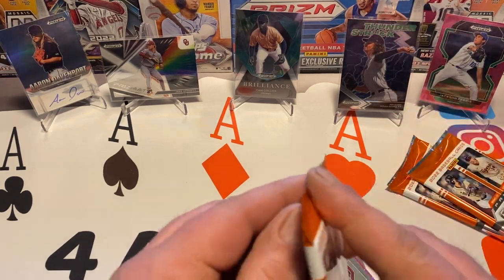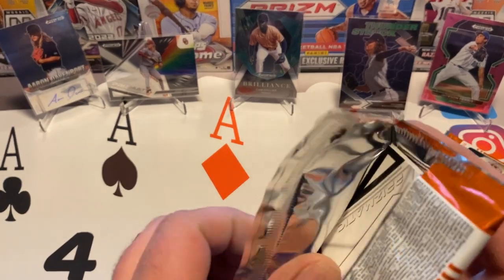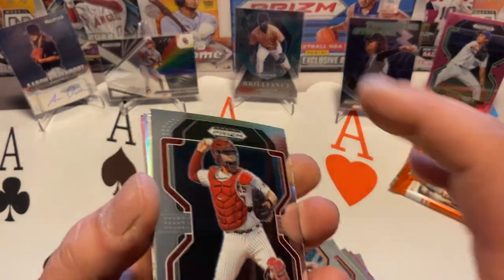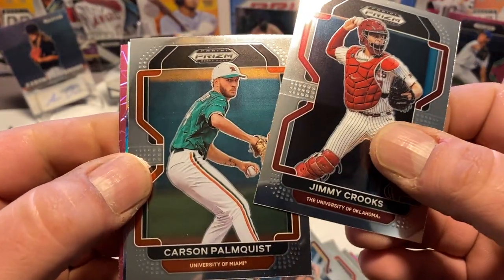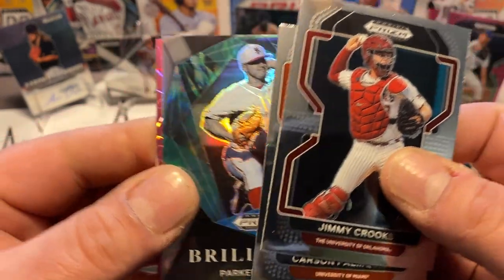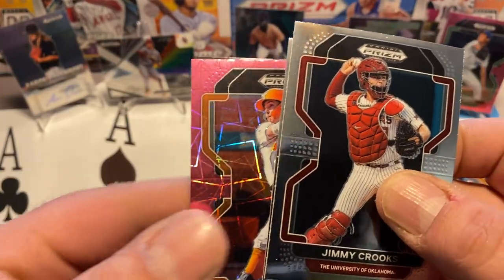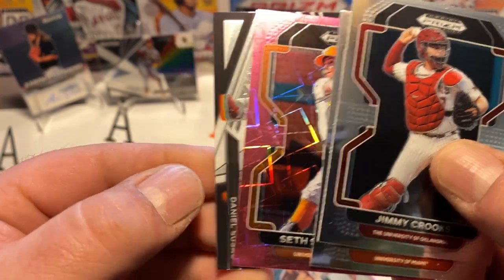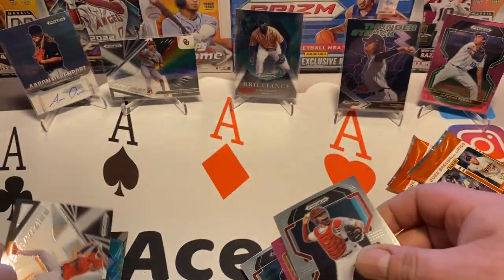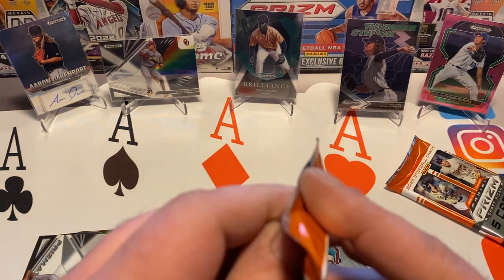We've got three packs left. We have found our auto. Let's see if we can find something else good — should have another black coming. Here's Palmquist. Here's an insert, Brilliance — Parker Mezik. And our pink is Seth Stevenson. And we've got another insert, Prismatic — Daniel Susack. Keeps right on going.